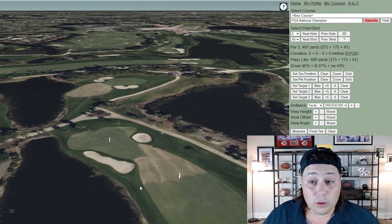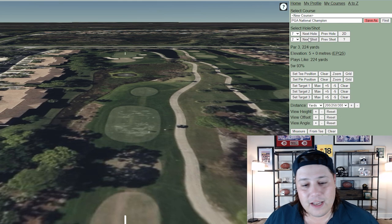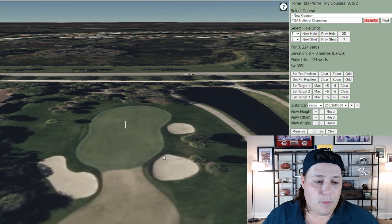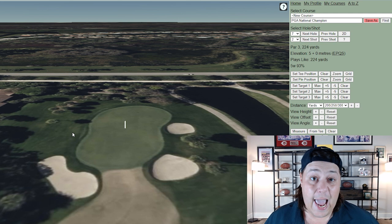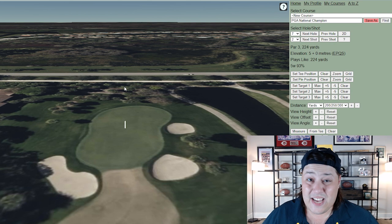Hole seven is a 224-yard par three — arguably just as tough as five. There's no water in play, but the greenside bunkers are extremely difficult to get up and down from, and the rough to the left gets a lot of attention from tour pros who pull their iron shots trying to get a little extra on a 5-iron. Sometimes both holes five and seven play directly into the wind, and they can just be absolute brutes.